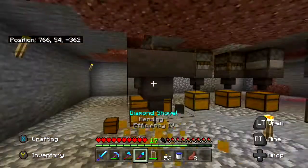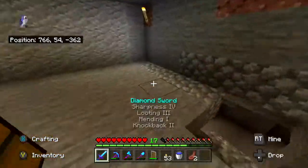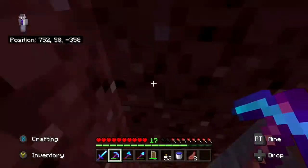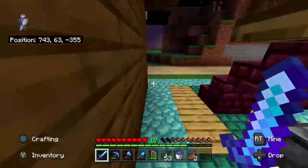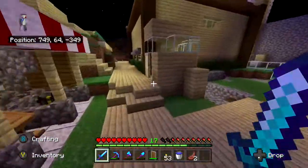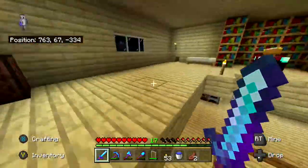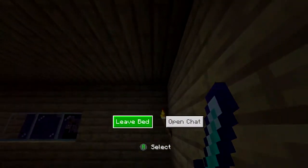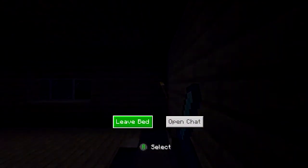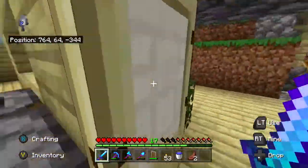We could just remove this row entirely. I'm going to have to fuel those up at some point, possibly splitting stacks of coal. What is the best renewable resource? Lava — lava it's going to have to be.